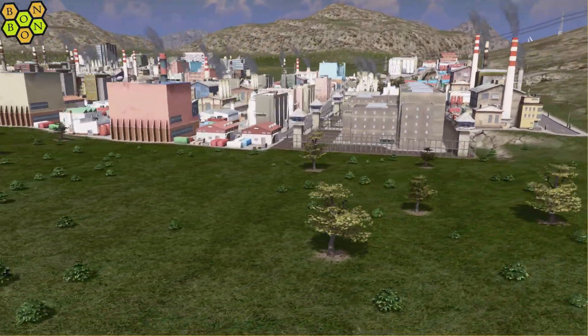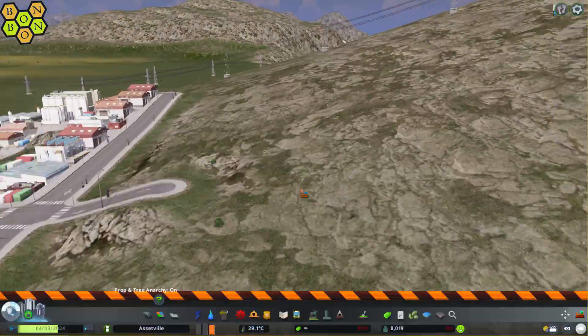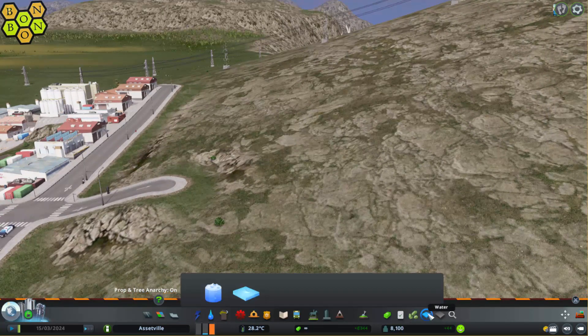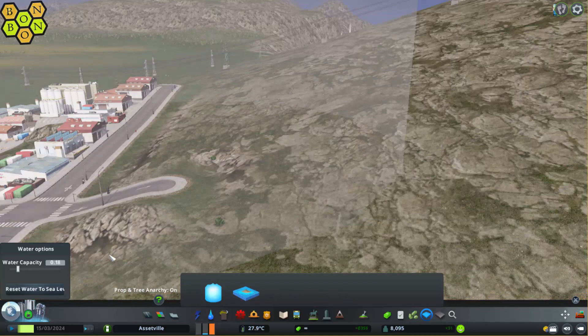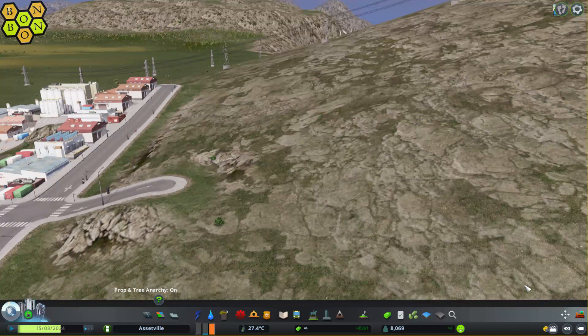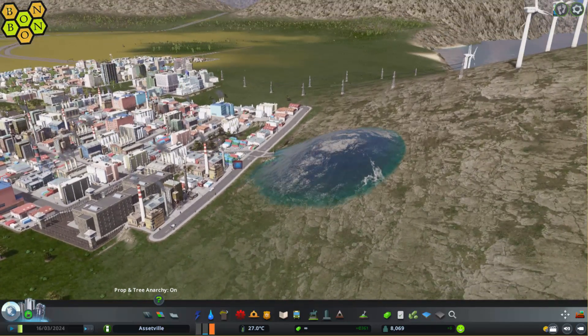Anyway, welcome to Assetville. There's a little bit of a dip down here, so any flooding is just going to end up as a small lake. Let's hope nothing bad happens. Let's put a little water source up on the hill, about there, and we'll just let it roll down the hill so we have a little flood.